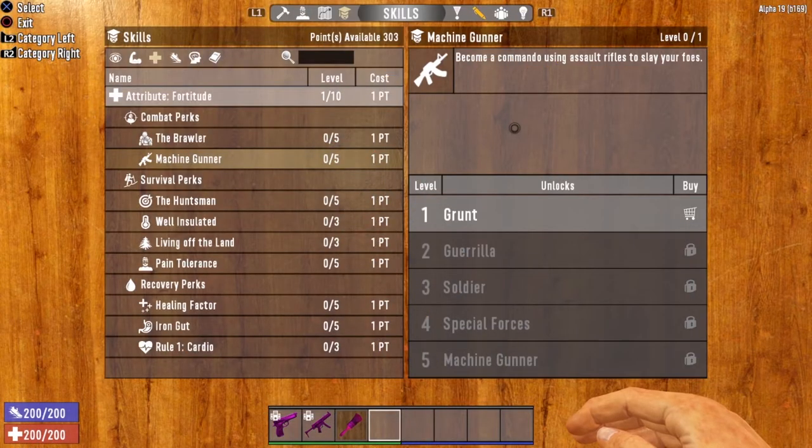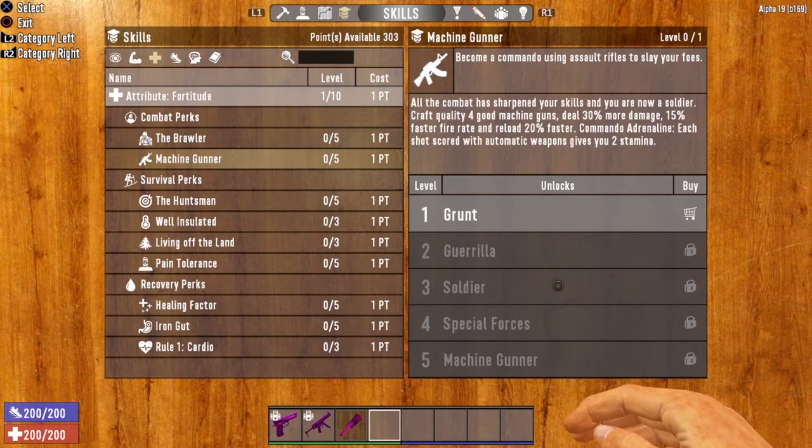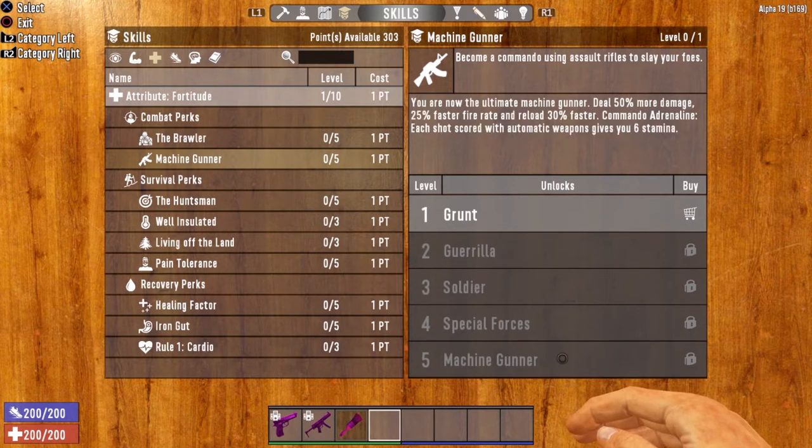The first thing we want to take a look at is the skills and perks that govern this weapon. The tactical assault rifle is governed by the fortitude attribute, and you are going to want to pay particular attention to the machine gunner perk. As you increase levels in this perk, your tactical assault rifle will get better and better. Each level will grant you additional damage, faster fire rate, and faster reload speed. Once you get up to level three, you also start to unlock the commando adrenaline perk. Each shot scored with automatic weapons gives you more stamina.